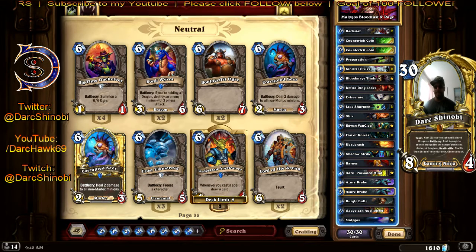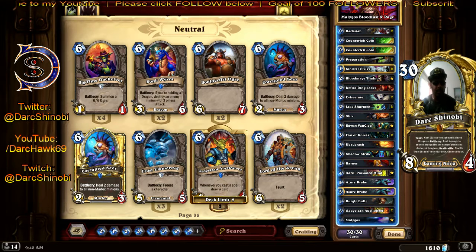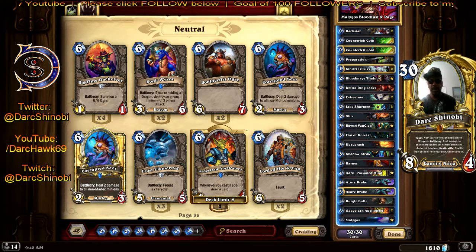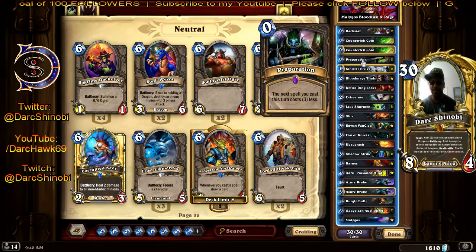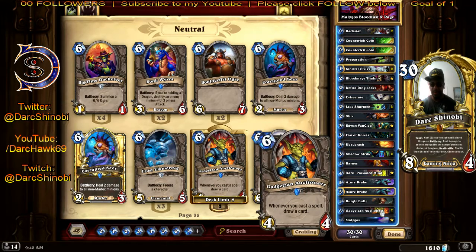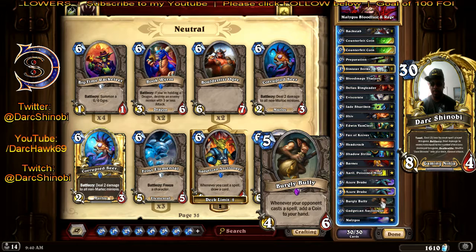The main objective of this deck is: don't play all your cards turn one through four. It's a Malygos deck, but if you get him in your first hand, it's not a bad thing — you just know you have to survive to turn nine. If Malygos is in your first hand, keep a Preparation, save your Auctioneer or your Burly, and on turn nine or turn eight, you combo and kill them.